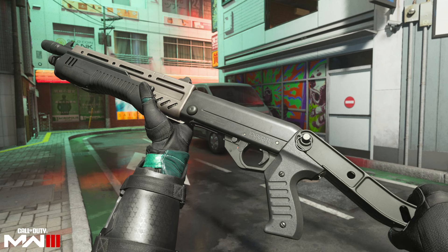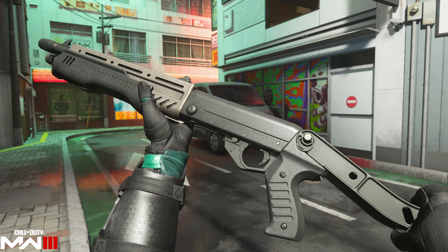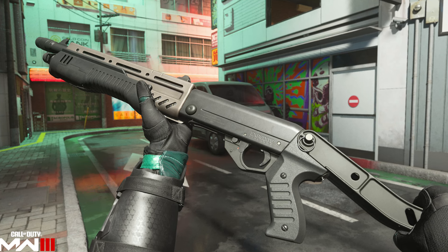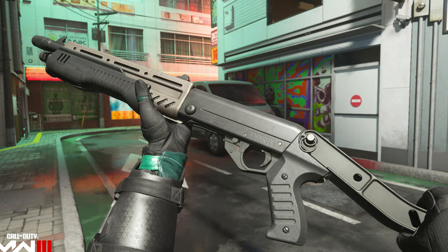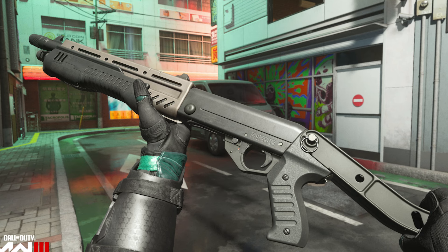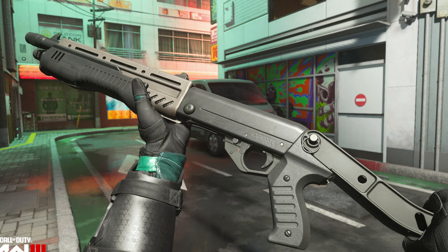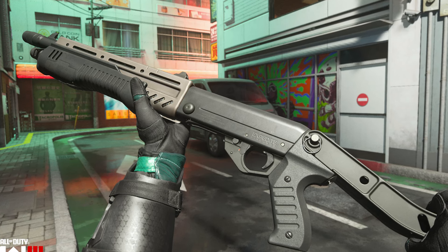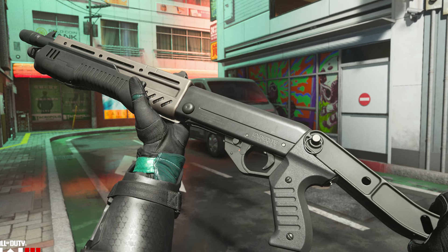The Reclaimer 18 shotgun is available mid-season in the classified sector of the battle pass, with 15 levels. This is essentially the SPAS-12 — veteran CoD players know this heavy-hitting legendary 12-gauge shotgun by another name. At mid-season, you'll be able to empower your arsenal with this classic slide-action shotgun that packs a rapid and powerful punch, last seen in Black Ops Cold War. This reimagined variant offers eight semi-automatic rounds with 16 in reserve.